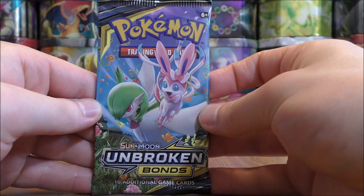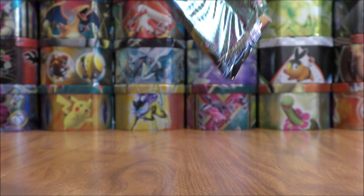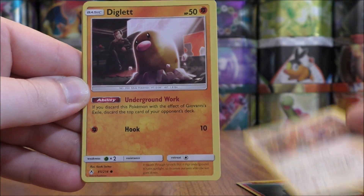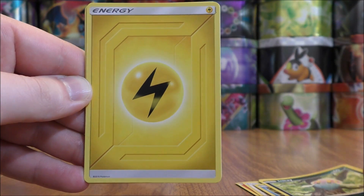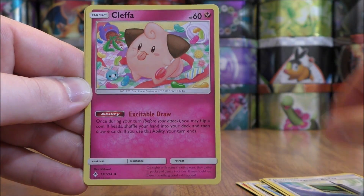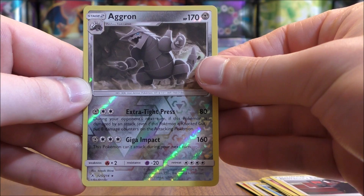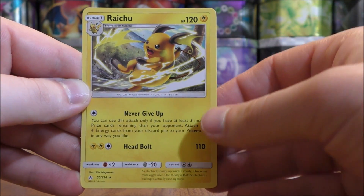The final two packs both have the same cover artwork design. Glameow starts the pack, then Diglett, Poliwag, Inkay, Lightning type energy, Electromagnetic Radar, Cleffa, Giovanni's Exile, and a reverse holo of an Aggron — adding that to the stack of rare reverse holos. The final card is a Raichu.